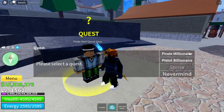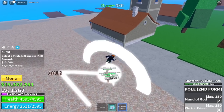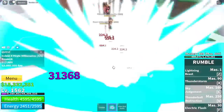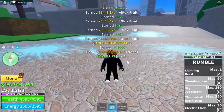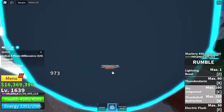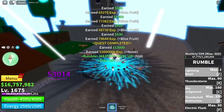Let's make this fast. First off, the Pirate Millionaires. The reason why we are here at 1,562 is because of the Logia effect. We're going to grind here until you reach level 1,675, because this will be faster compared to defeating Stone or the Pistol Billionaires. Stat check: Melee 500, Defense 900, Sword 1,645, Blackfruits 1,935.